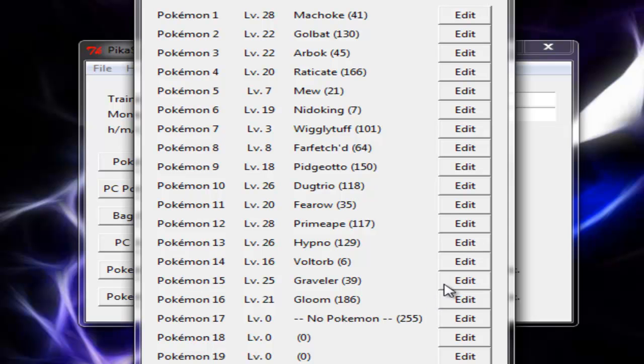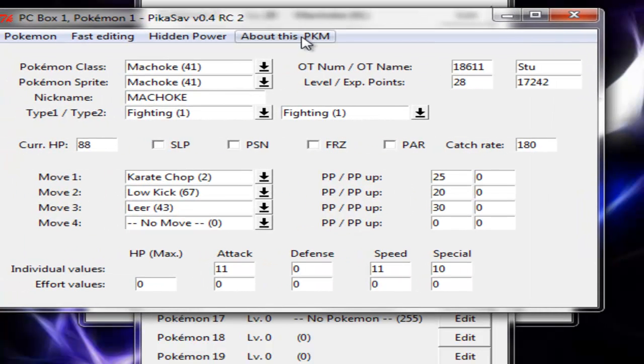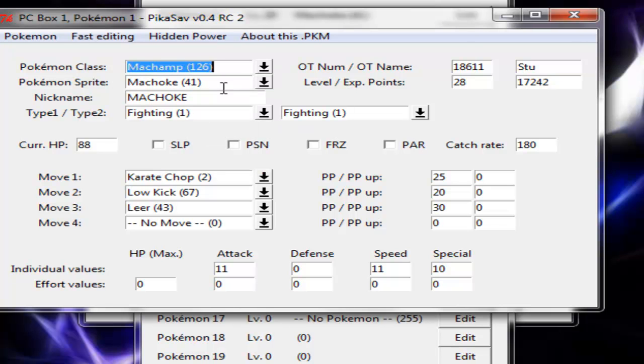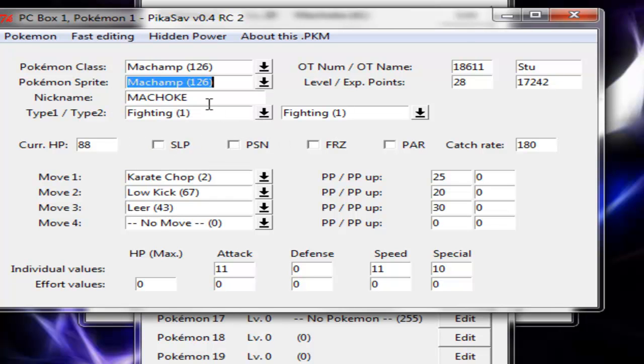Machoke and Graveler are right there. So what we're going to do is go to Edit on Machoke, drag it into the middle so you can see — and this is all Machoke's stats and stuff. What we're going to do is just change the Pokemon class to Machamp, because that is what we're going to be evolving into. This is how you can evolve your Pokemon that need to be traded to evolve. You can evolve them this way using PikaSav. Anyway, we're going to change that to Machamp. Just change its nickname to Machamp, because it is a Machamp now, not a Machoke. And there we go.